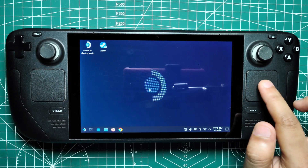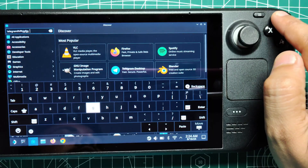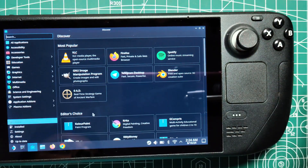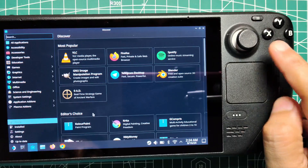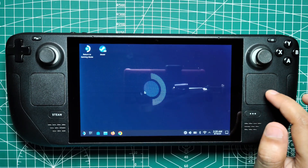For keyboard functionality, the Steam Deck's buttons are mapped to some of the most commonly used keys. The Y button acts as the spacebar, while the B button serves as the escape key. The A button simulates the return key, and the X button brings up the on-screen keyboard, making text input quick and easy.